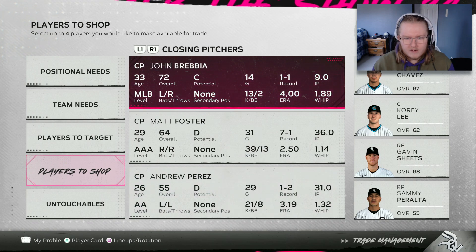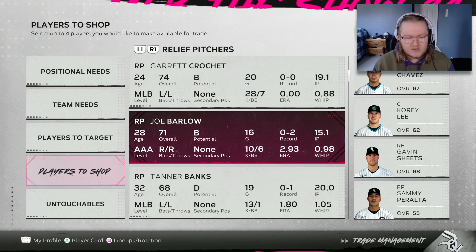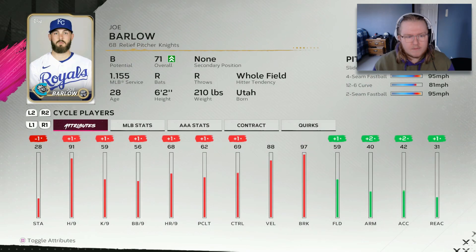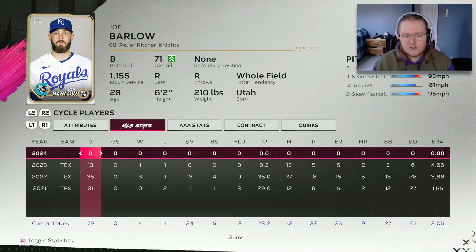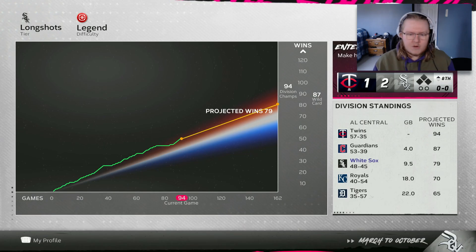One thing I've referenced in the last couple of episodes but never showed you is Joe Barlow stuck in AAA. We need this guy up on the big league team. Look how good he is - he's up to a 71 overall right now, B potential, only 28 years old, with just under two years of service time. The game says free agent after this year, but based on what's happened in past March to Octobers, I'm pretty sure if he gets brought up to the big league squad that would change and we'd have the full team control situation. A 91 hits per nine out of the bullpen would be so good.